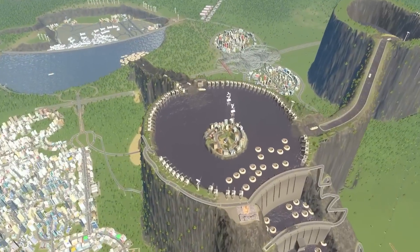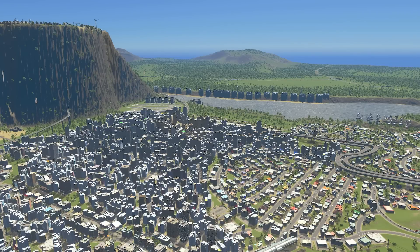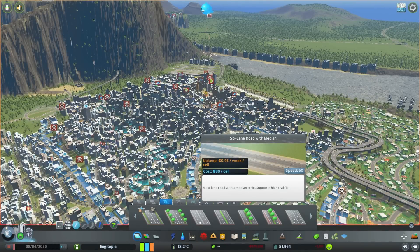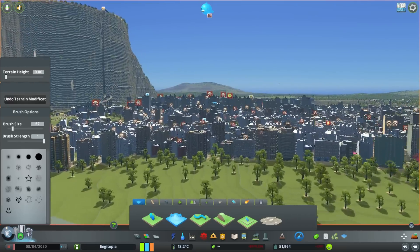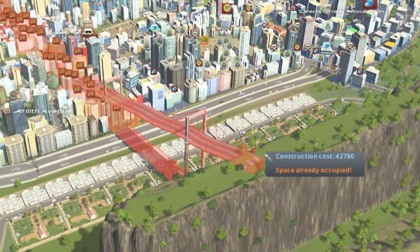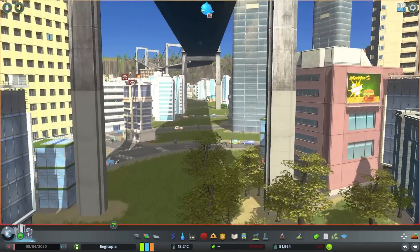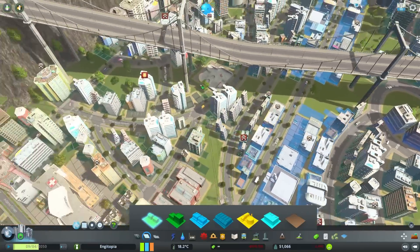We're back in Engitopia where the volcano is refilled. Thankfully I did back up my save before the last video, because that was absolutely horrifying to see. This myth is just as terrifying: you will be protected from an asteroid strike by hiding under a bridge. We need to build a bridge over Engitopia. We'll grab the six lane road with median strip. Annoyingly, this seems to be demolishing every building underneath — I don't really understand why it's doing that. Like, what's wrong with living under bridges? But yeah, it looks like bridges completely delete everything underneath them, so that's not going to work for a test.